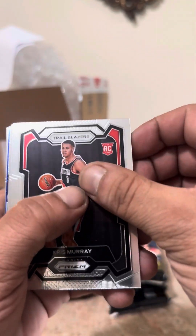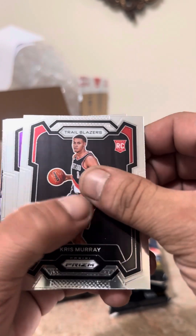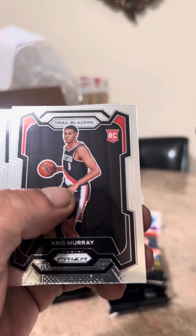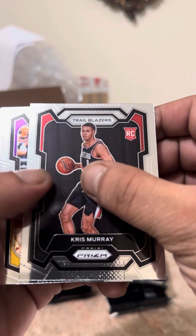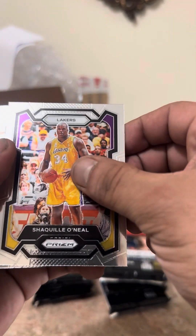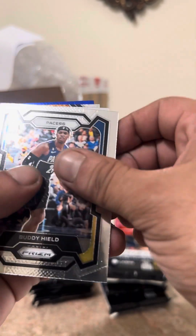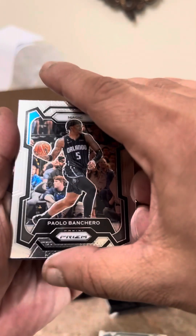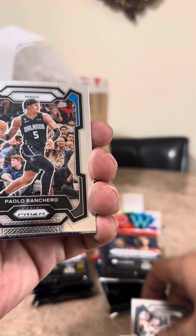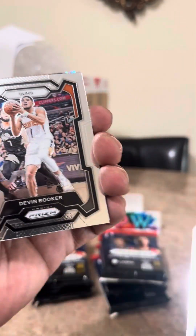We have blue backs here. Obviously we're looking for the big dogs — Wemby hopefully, or anyone like that. There goes our first rookie. We've got Shaquille O'Neal, Buddy Heield, Pablo — good player. I'll separate the decent players.